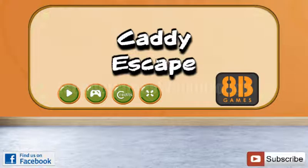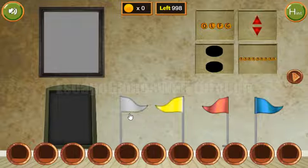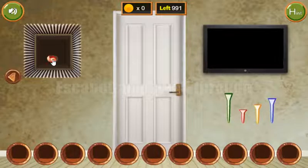We are playing KDSK by ATP Games. Let's begin. Here we can see the first hint — these flags are looking to the right, left, left, and right. These two arrows here also go right, left, left, and right. We've got the token.